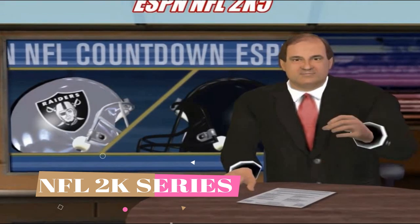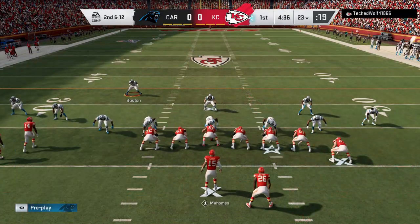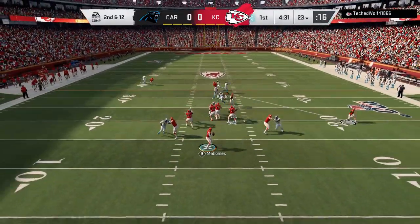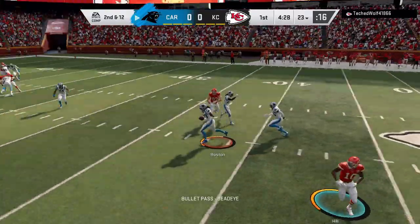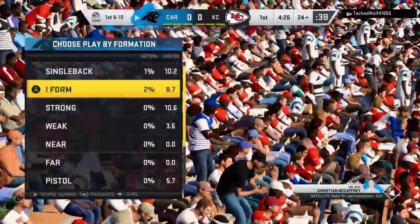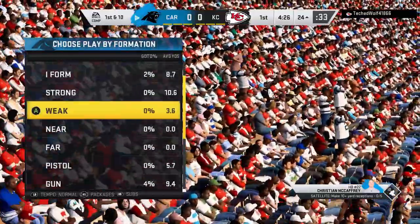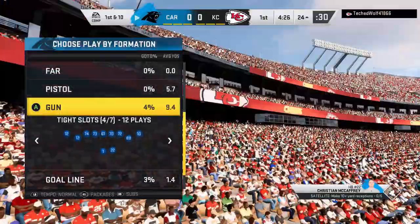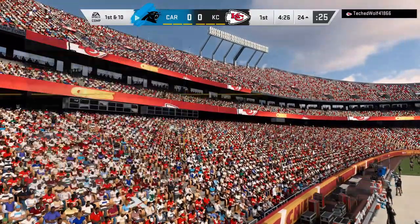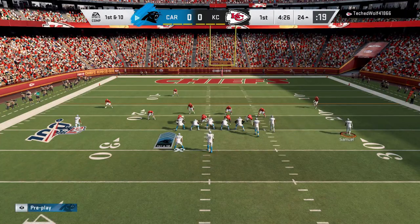I don't want to go deep into gameplay because that could be an entirely different video, but there are things they could add to make the environments more realistic. Things they've taken away — like the coin toss and huddles — are strange omissions. They need to give more buffer time between when a play is called and when it's run so adjustments can be made. There should be some sort of huddle, which is a huge part of football and always has been — so bring that back.